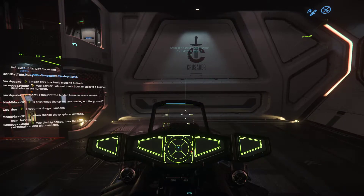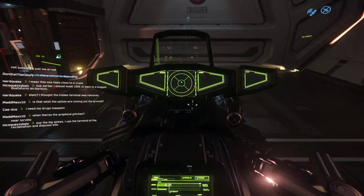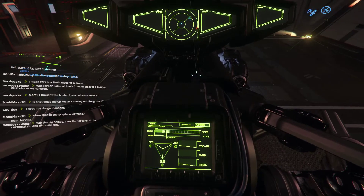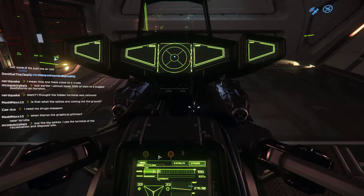This is a Drake Interplanetary vehicle and it shares design elements with their ships. We'll look down at this MFD — multifunction display — and it's very similar to a lot of the ones I have on my Cutlass.